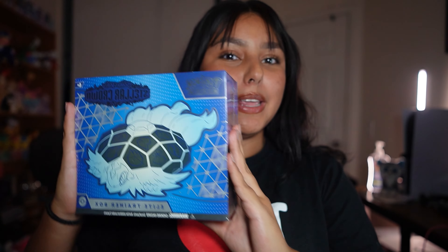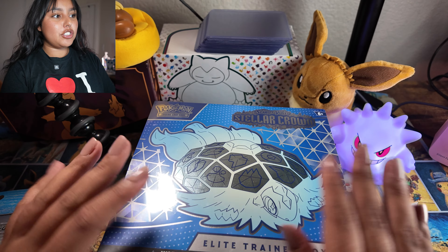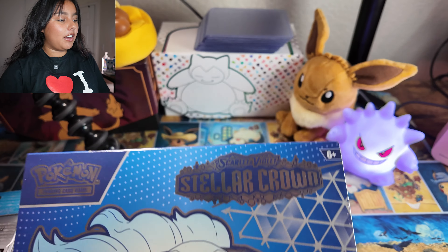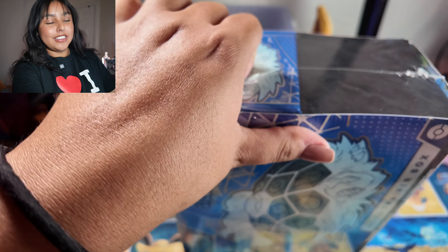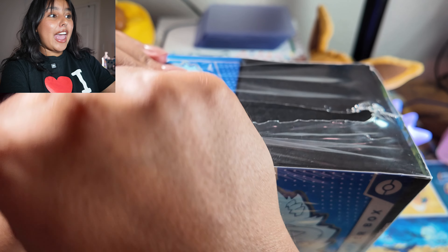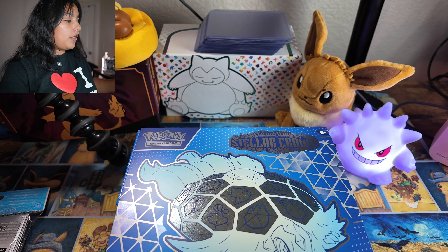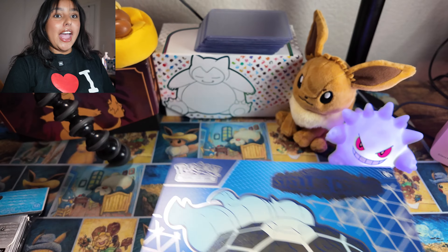Let's go ahead and pop into this baby! Here we have the ETB — it is so beautiful. Look at the packaging, I love this blue color, I think it is just so gorgeous. When I saw the set list for this card set I was so excited because there are a bunch of cute cards. I did get this one from Best Buy, I ended up picking it up and I just feel like this is the lucky one.